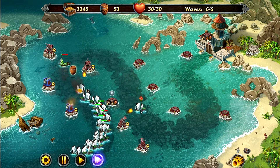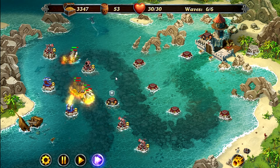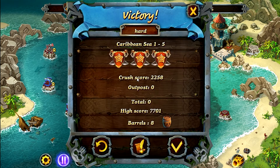You're going to target him here at the back. If you see them getting through at the back, that's the reason you'd put extra cannons there — just so things like that don't happen. So that's how you 3-star level 5 Caribbean Sea on hard mode. If you like this video please leave a comment, rate, and subscribe — it really helps us out. Thanks for watching.